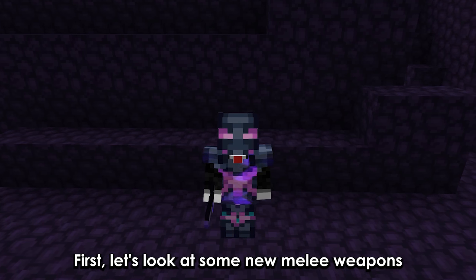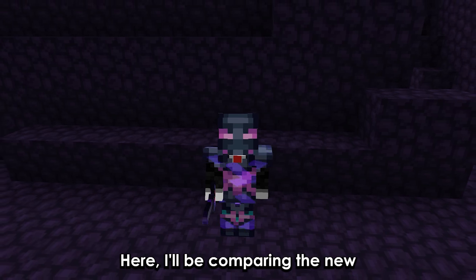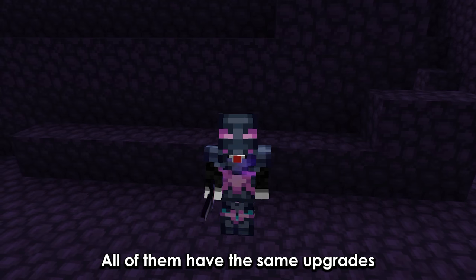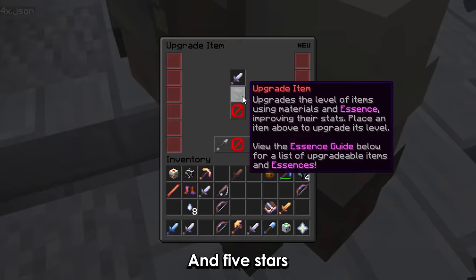First let's look at some new melee weapons and compare them with the old meta. Here I'll be comparing the new felthorn reaper with the livid dagger and shadow fury. All of them have the same upgrades, enchants, the withered reforge and 5 stars.